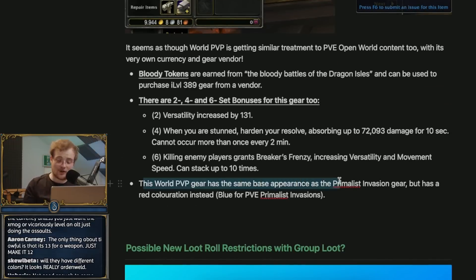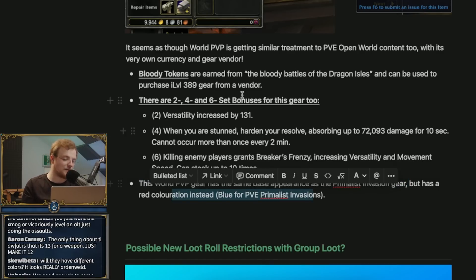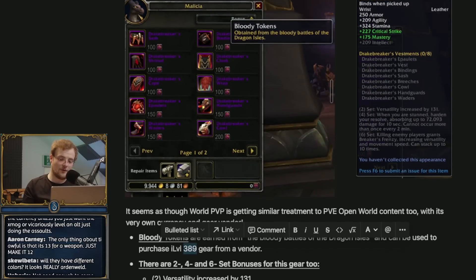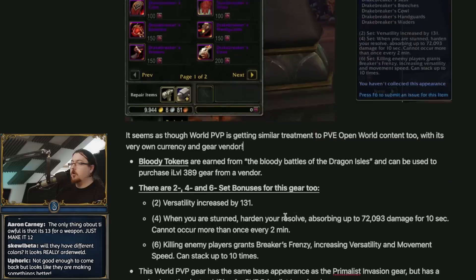This world PvP gear has the same base appearance as the Primalist Invasion stuff but with a more red coloration. Item level is 389 right now. A bit odd that it doesn't say it's higher in PvP and lower in PvE. Well, it's not really PvP gear - it's world PvP gear. I think you don't really want to do that too often of, as soon as you hit an enemy player your item level goes way up. That's how it was in WOD, but there are a lot of things in WOD they don't want to do again.